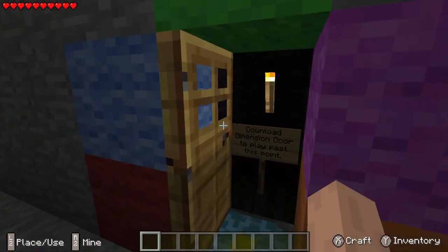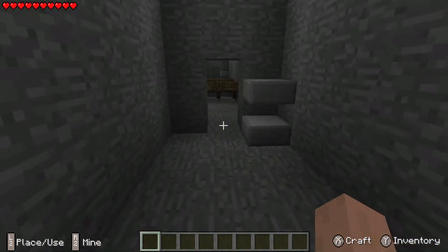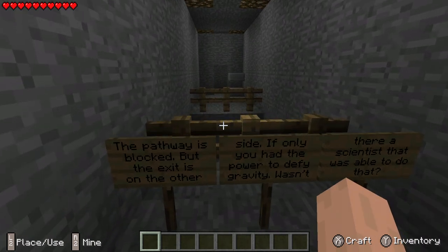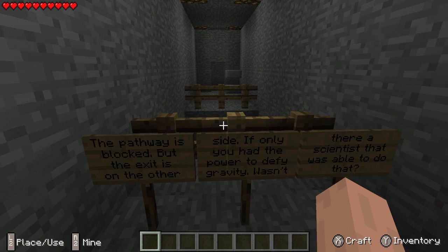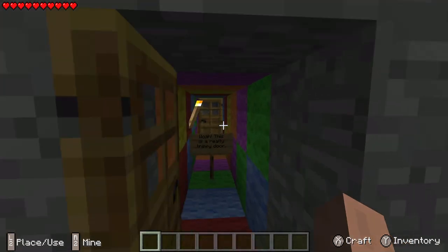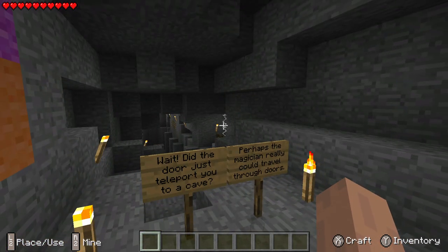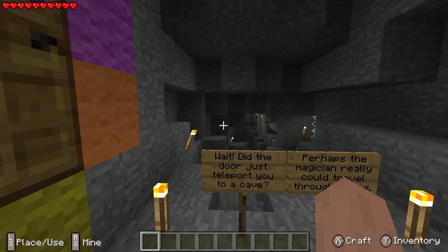Let's go ahead and see what's in door number one. Download Dimension Ward door to play past this point — nope. The pathway is blocked, but the exit is on the other side. If only you had the power to defy gravity. Wasn't there a scientist that was able to do that? Let's go in here — whoa! This is a really trippy door. Did that door just teleport you to a cave? Yeah, sure did. Perhaps the magician really could travel through doors.